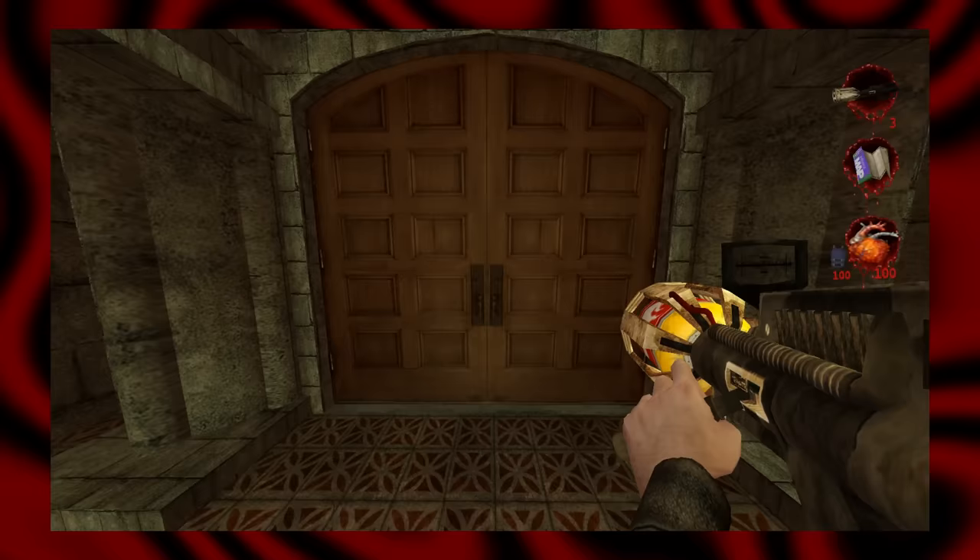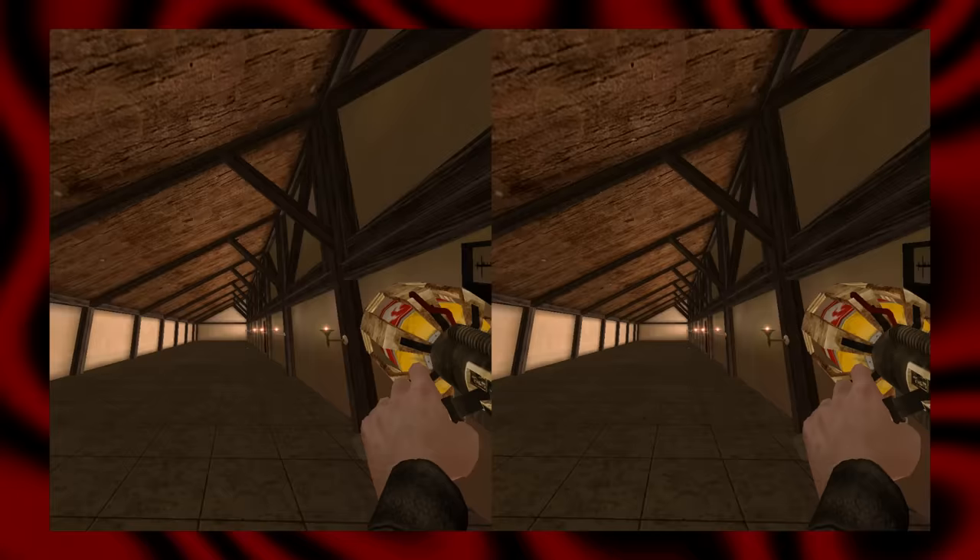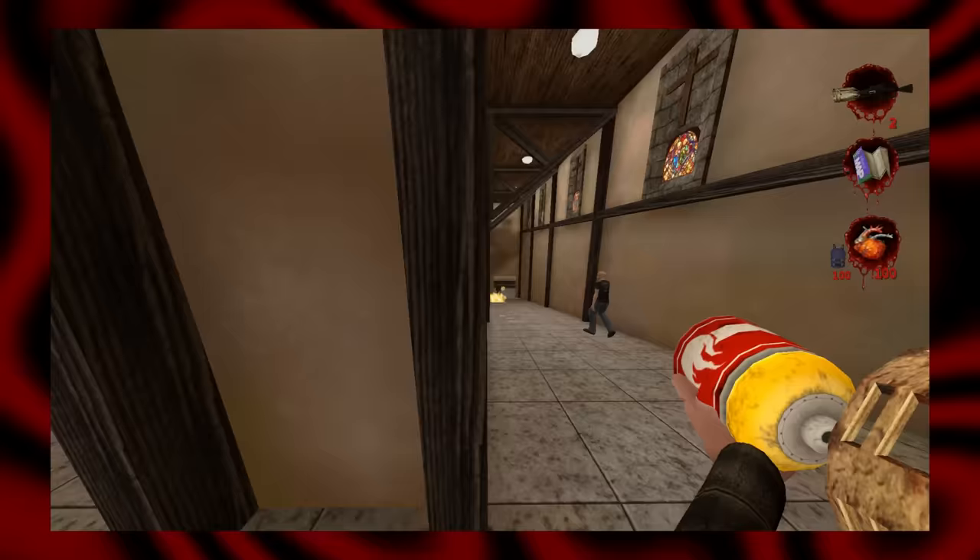Napalm Launcher. A direct hit with the Napalm Launcher, though costly, can one-shot a target. Both primary and secondary attacks will leave a trail of fire which has some defensive utility, similar to the gas can. The lengthy reload after each shot, and the fact that you can't switch weapons until the animation is finished, makes this almost deserving of being in F-tier.